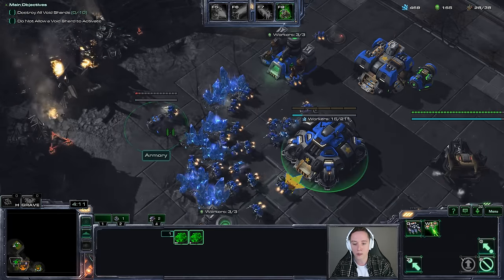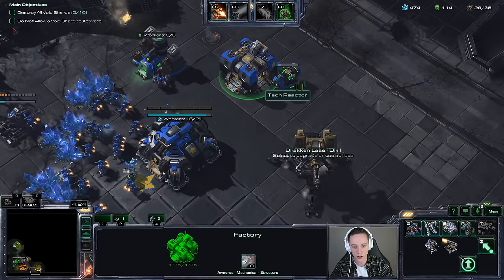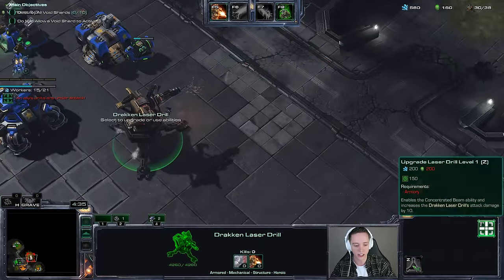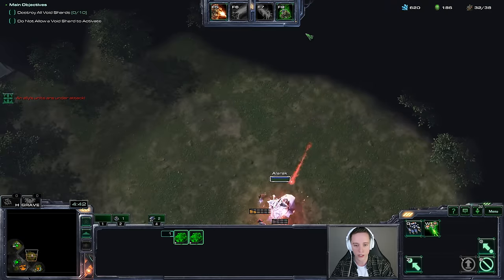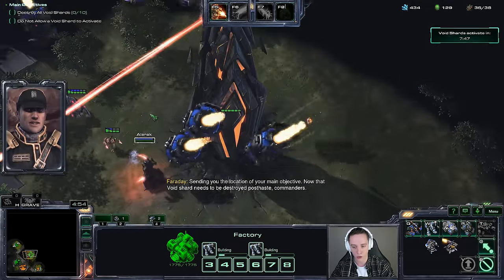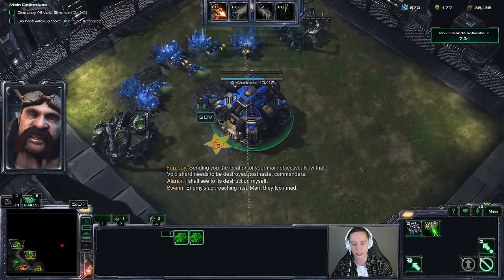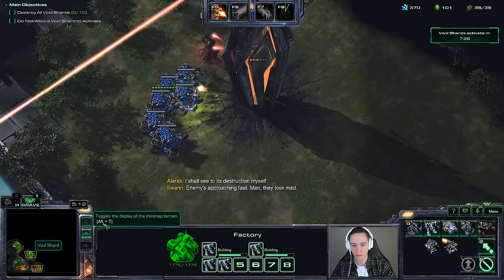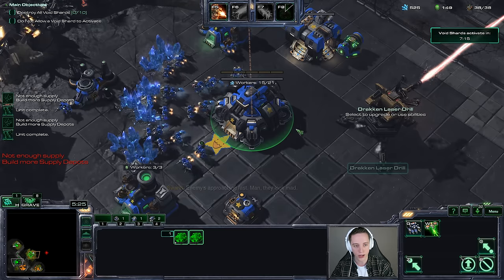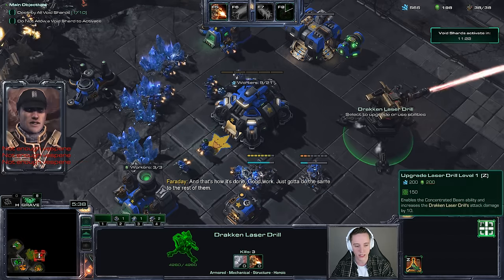I'll go straight into an Armory here as well. The Armory is really good as it will allow me to get more upgrades. Next up, I'm going to try and get all of my upgrades for my Goliaths — first and foremost the RS Class Targeting System as well as the Multi-Lock Weapon System. I do indeed have my Drakken Laser Drill ready to go, and that's the reason why I'm getting my Armory so quickly — so I can get the additional upgrades. The Armory is just about to finish up, and I will be able to start upgrading my Drakken Laser Drill as early as I possibly want to. I've already started double-producing my factory units, and I'm using my cooldowns in the earlier stages of the game to keep Swan alive. I hit a bit of a supply block, which is less than ideal, but I can power build these things up. With the next 100 gas I'll get myself the Laser Drill Level 1.